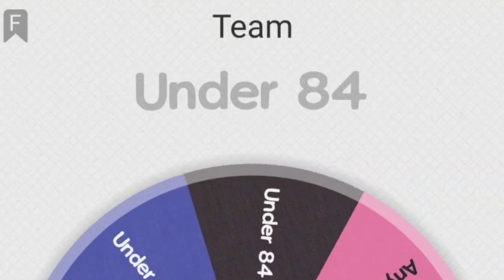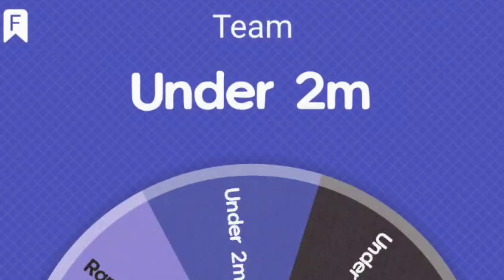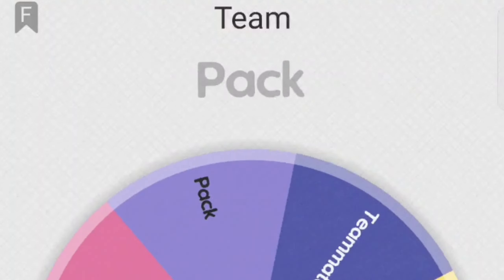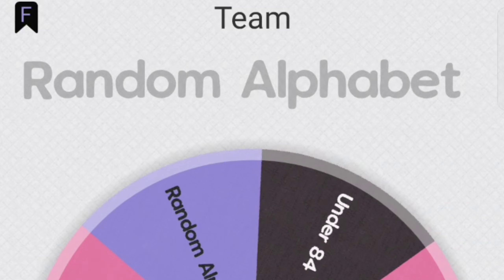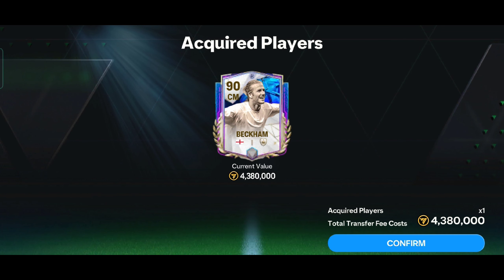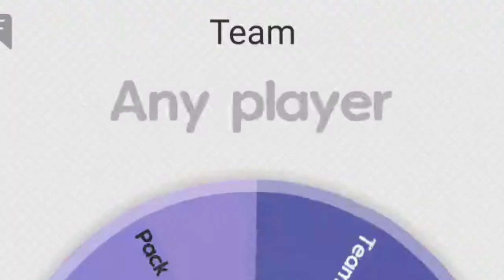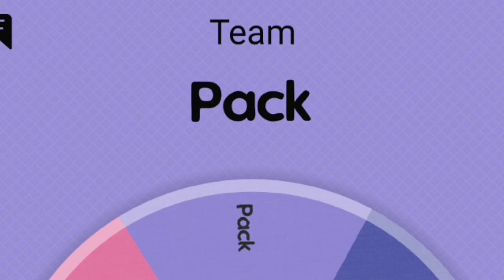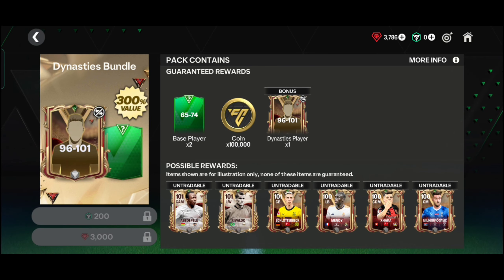Next is right midfielder — any player under 2 million coins, so I put Areola in my team. Next is right center midfielder — random alphabet decides my center midfielder. Random alphabet is B, so I put Beckham in my team. Next is left center midfielder — a pack decides my center midfielder, so I open this 3,000 gems pack.